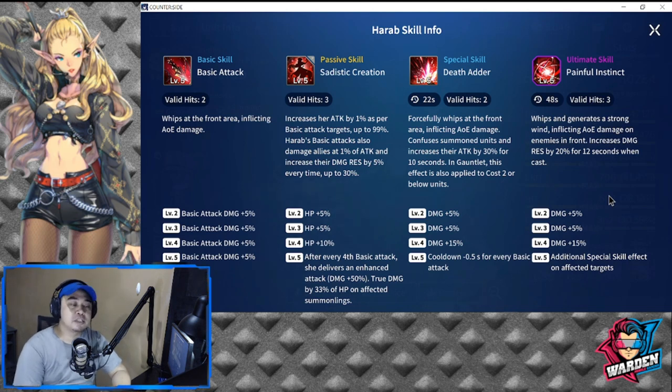Her special skill is Death Adder — 22-second cooldown, two valid hits, forcefully whips at the front area inflicting AoE damage, confuses summoned units, and increases their attack by 30% for 10 seconds. In gauntlet, this effect is also applied to cost two or below units. Ideally, you want to make sure the opponent has deployed their two-or-below cost units before you deploy Harab, because if you deploy her first, they won't put those units out. Levels two through four add up to 25% damage.